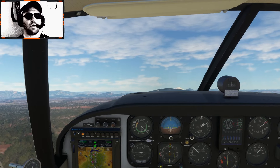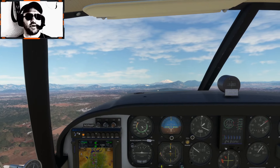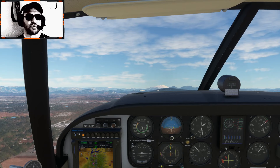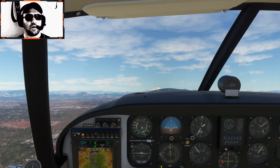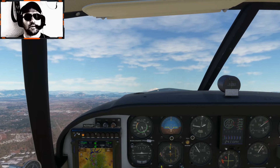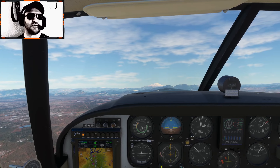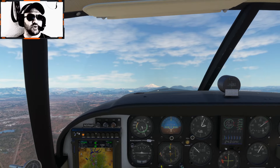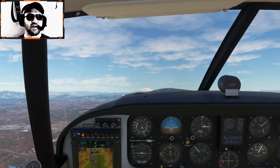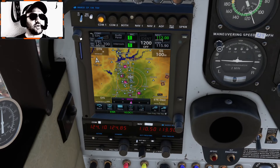I'm going to go ahead and trim us for about 110 miles an hour. Let's keep an eye on the cylinder head temperature. Put in a little bit of rudder trim because we're rolling to the left a little bit. Beautiful day above Redding. You can see Mount Shasta right off the nose in the distance. I'll turn down the radio volume.